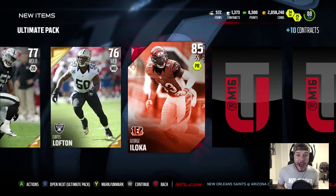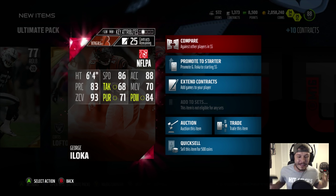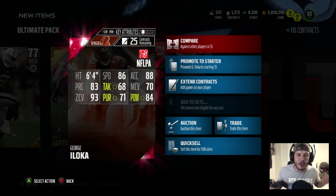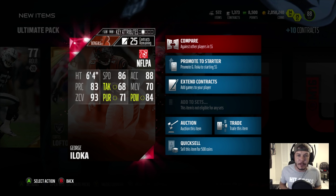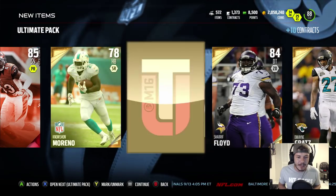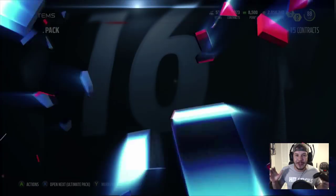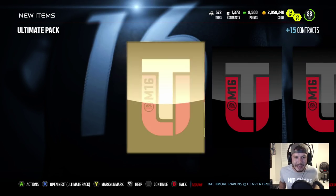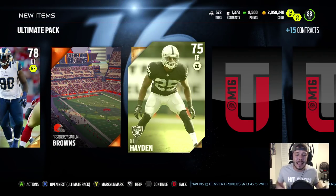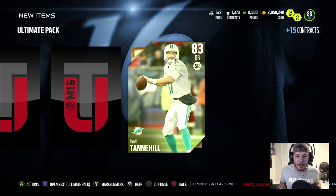Georgie Loka — we do! 85 overall, 86 speed, 93 zone coverage with an 84 hit power. 6'4" — definitely a great user to have. This bundle so far has been absolutely insane. I'm glad I opened it for you guys. And if they ever drop this bundle again, you've been showing so much support on the videos — I will definitely open it up again.